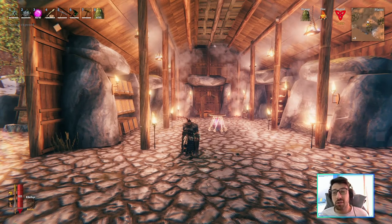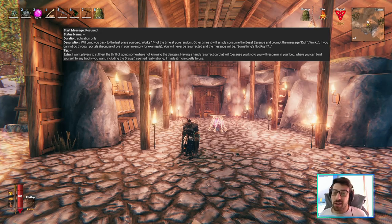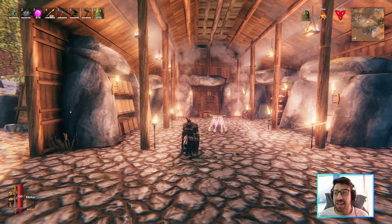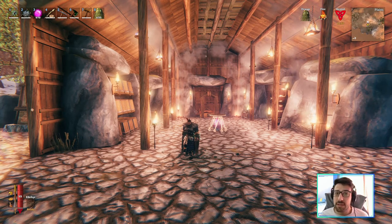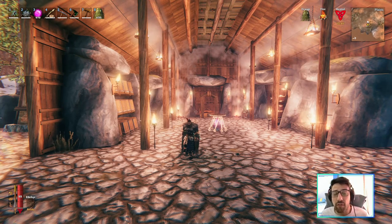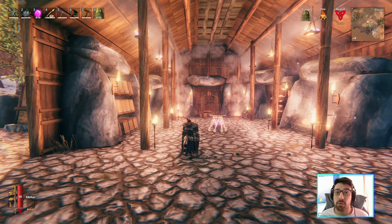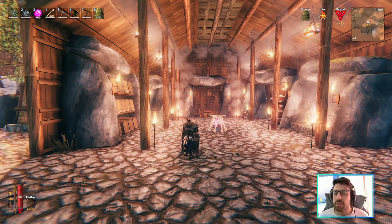The draugr power teleports you back to the last place where you died. I pressed the beast essence now and it didn't work because I haven't died. But whenever you die somewhere, you eat the beast essence with the draugr trophy and you'll be teleported to where you died. Keep in mind: if you have ores on you that can't normally be teleported, you won't be able to teleport either. This one is very cool for recovering your items fast.